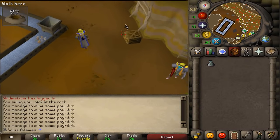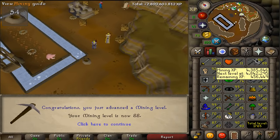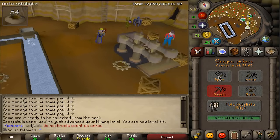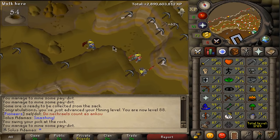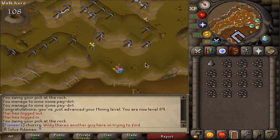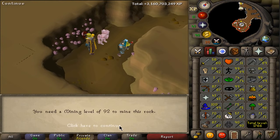I got really sick, sorry if you can hear that throughout the rest of the video. Imagine doing this manually. 88 mining, beautiful. I'm one level off of 89, where if I wanted to I could go and get amethyst by boosting with the dragon pickaxe, which gives a visible plus-three boost. That's one level off. 89 mining - at 80% I'm gonna go over to the mining guild and mine my first amethyst.